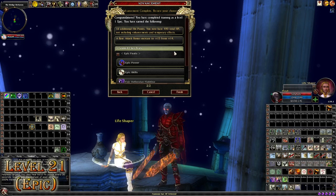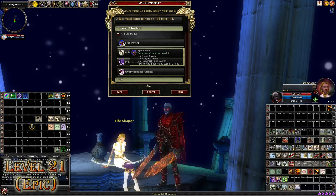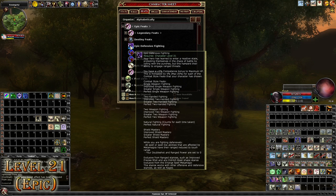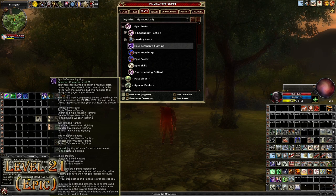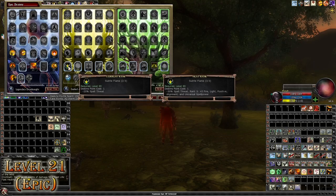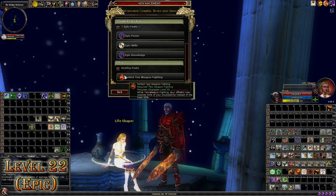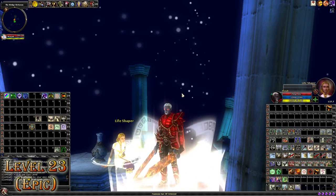At level 21 I'll be auto-granted Epic Defensive Fighting and take Overwhelming Critical, which adds plus 1 to Critical Multiplier on hits of 19 and 20. Epic Defensive Fighting can be found in your Feats tab under Epic Feats — drag it to your Action Bar and activate it. This gives you up to 25% total hit points but restricts your spellcasting to Touch Distance while active. I'll spend all Action Points in Exiled Angel's Subtle Flame for another 5% positive spell power. At level 22 I'll be taking Perfect 2-Weapon Fighting, which increases my offhand double strike from 50% to 65% of my base.